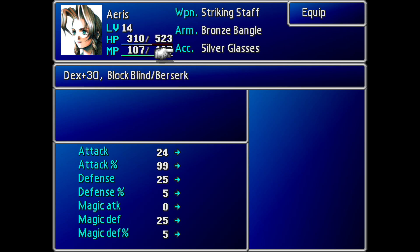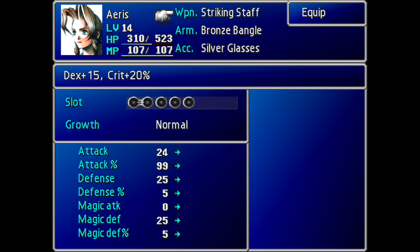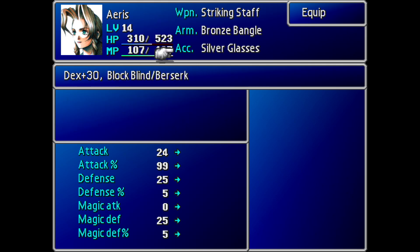The second item, also from the same enemy, are the Silver Glasses. The good thing about these items is you can actually get more than one, so if you want to deck your whole party out with Silver Glasses, you can do that. The Striking Staff will sell for a little bit of Gil, so it might be an early moneymaker. The Silver Glasses are good because not only do they have a good Dexterity boost — and Dexterity affects your ATB filling speed — but unlike in the original game where they prevented Blind, they also here prevent Berserk.